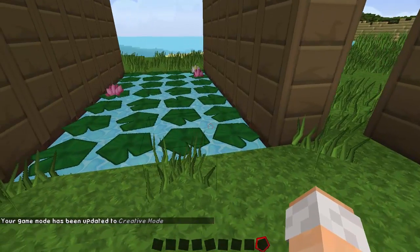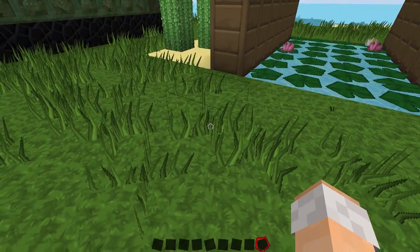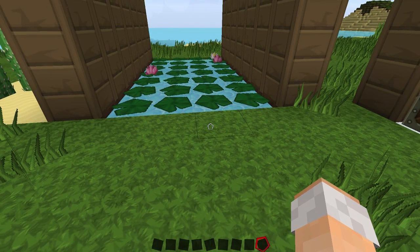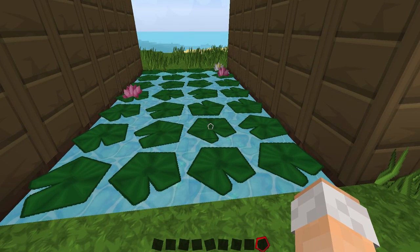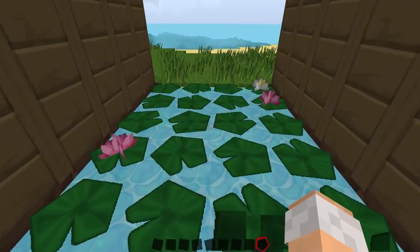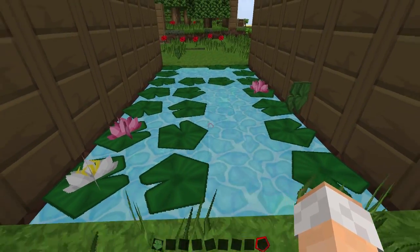This next one is the lily pad break. What this does is lily pads will actually break when you jump on them in a river, ocean, or lake. There is a bug right now where some lily pads won't break when you first step on them, which I think is pretty neat and should stay as a feature - you can get lucky. Say someone's chasing you and you go over lily pads and they don't break.